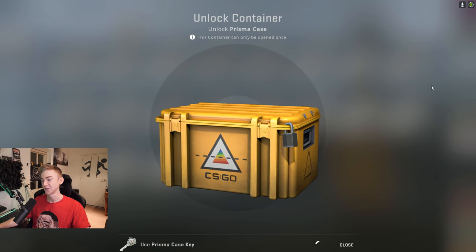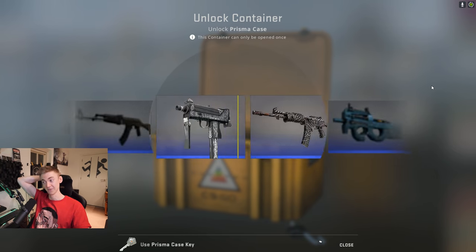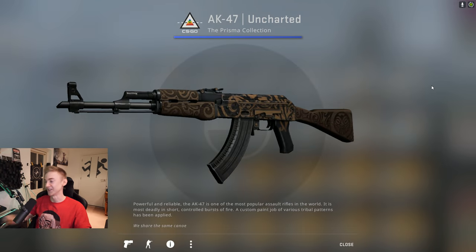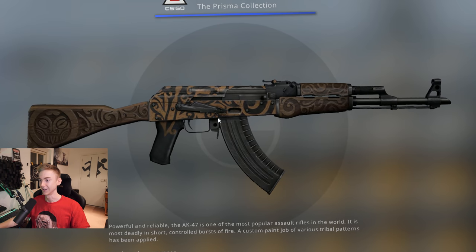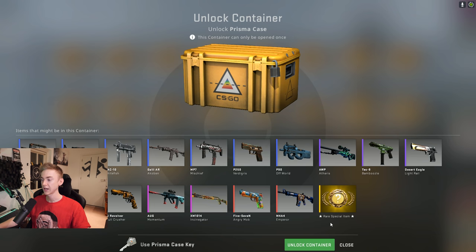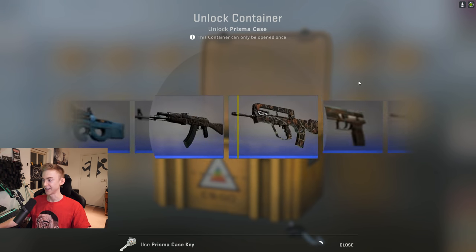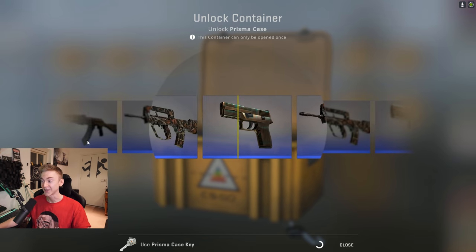Number one of 20 — jumping right in here with the Prisma. It's going to be a knife right off the bat. Oh, it's the AK-47 though. I'm not that unhappy because I said I like the skin — look at that, it's like a full-on wood Aztec engraving. Case number two. What's it going to be? Show me a 5-7 — oh, the Orb! I'll take the Orb.